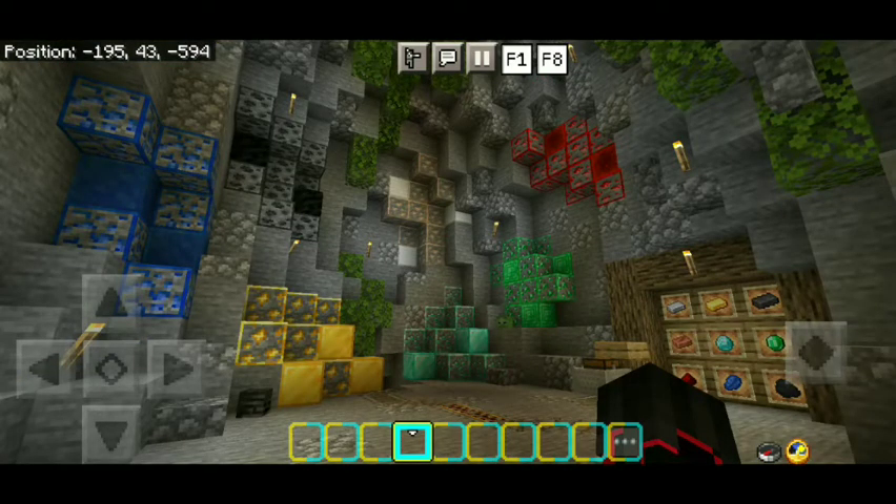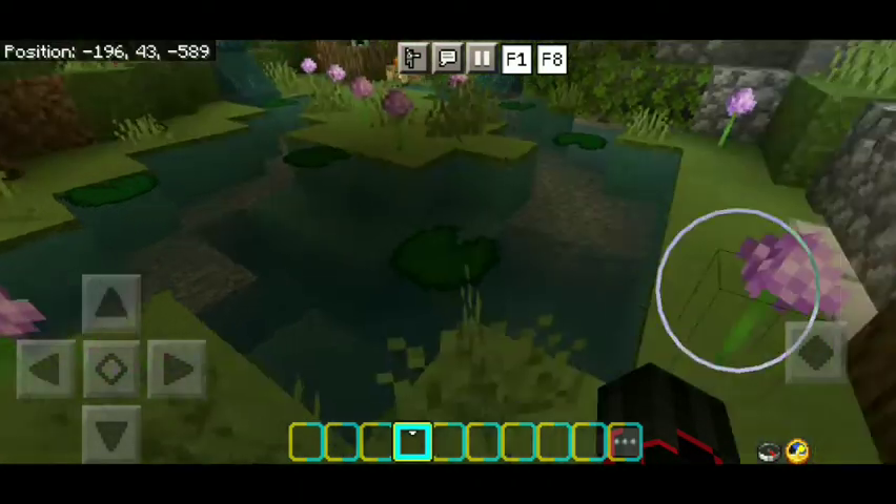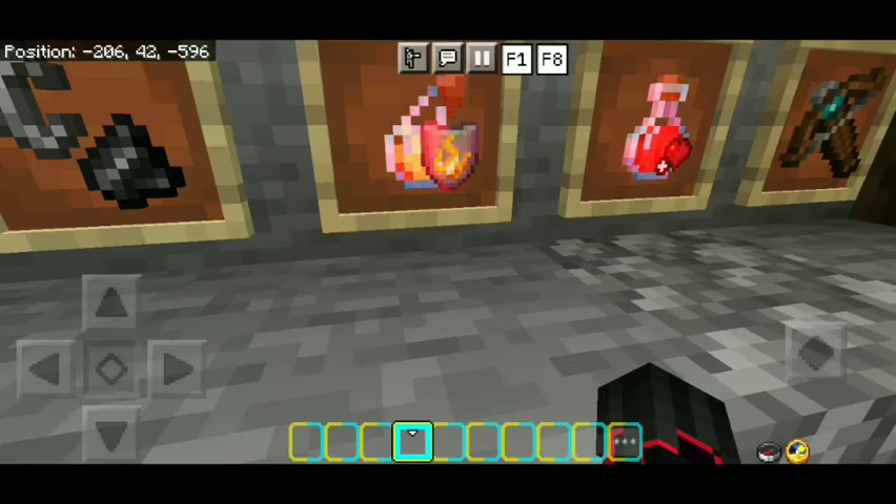It also features bordered ores so we can find them easily in survival. It also features simpler textures like full grass and super clean water with custom sounds. It also features a very cool watermark for our potions so we would know what kind of potions they are.